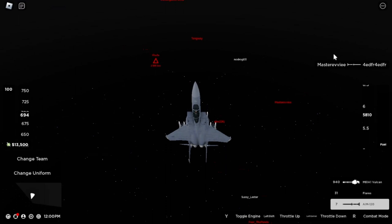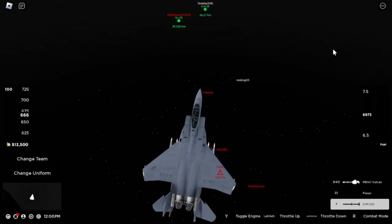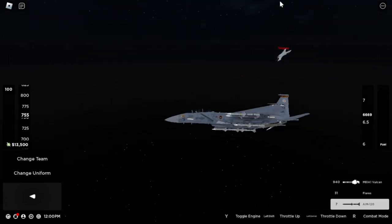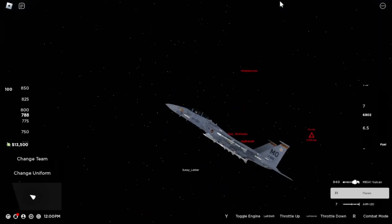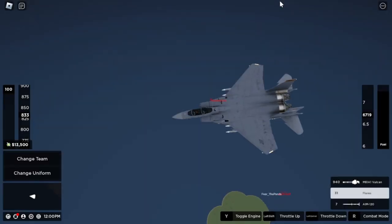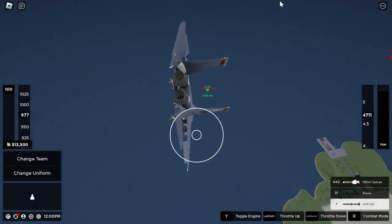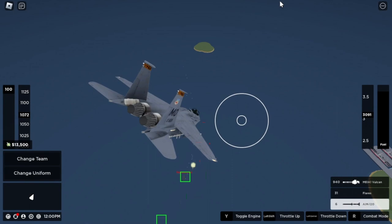The F-15 is the fastest jet in the game at 1,630 mph — almost 300 mph faster than the next fastest jet. However, its acceleration isn't the best, which could be an issue in combat situations. I also noticed that it can sometimes bug out or glitch with speed and altitude, as you may have seen in my previous video.